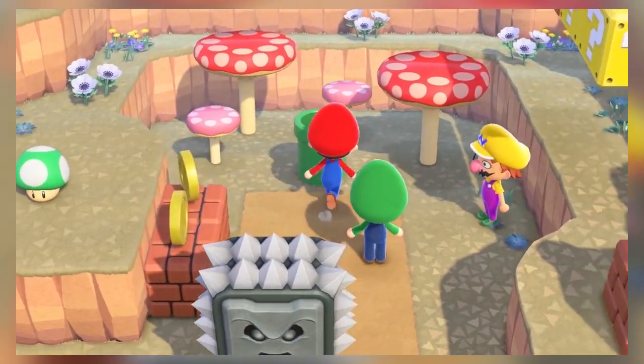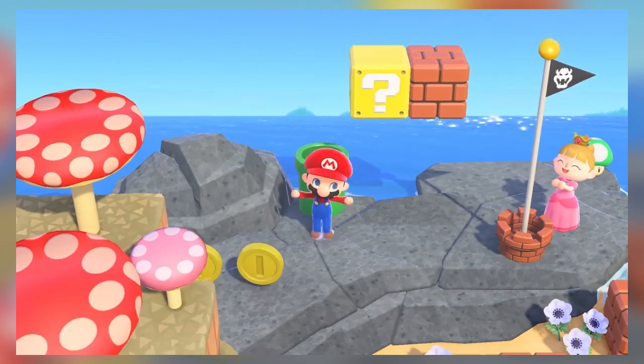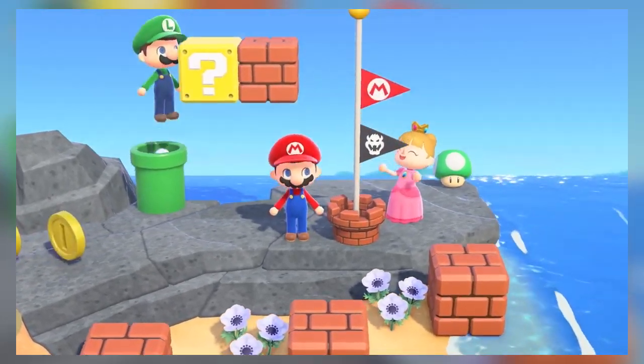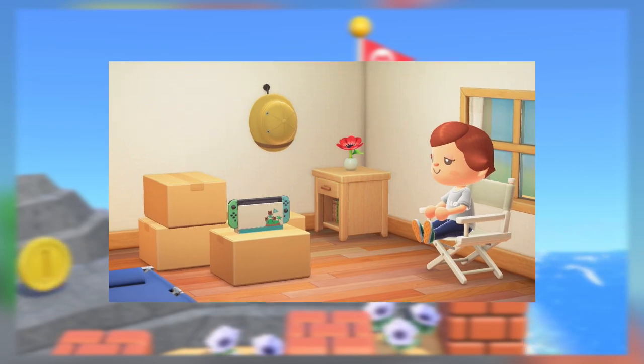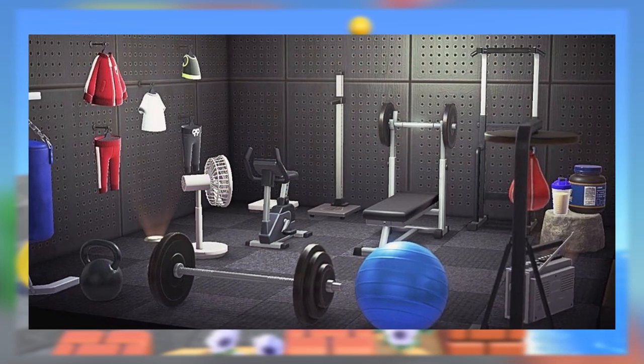In New Horizons there are quite a few interactive items, such as the instruments and most of the Mario items, and they're freaking awesome. I hope Nintendo adds more of them. Some ideas I have are: being able to play a mini-game on your Switch, being able to actually use the pool table, and being able to actually exercise with the gym equipment.